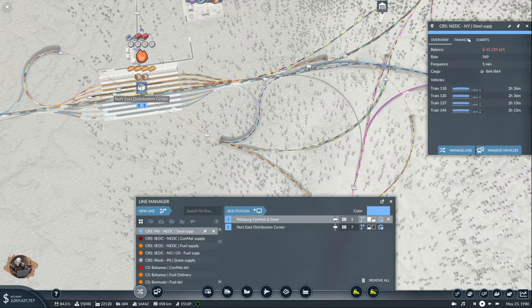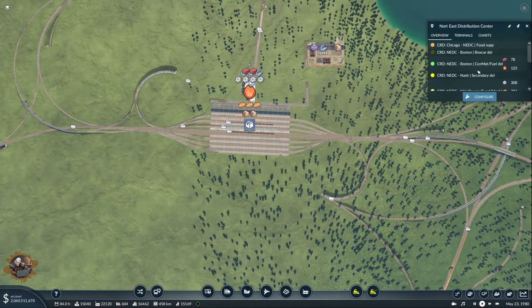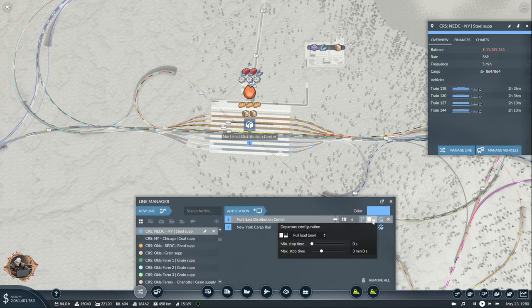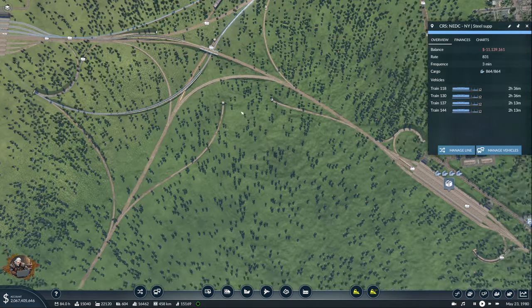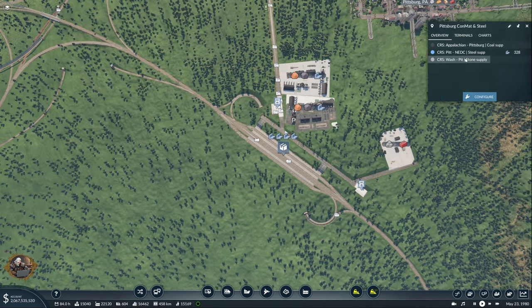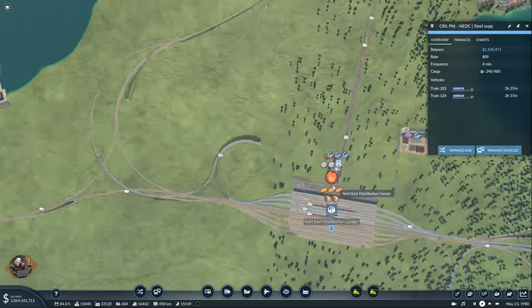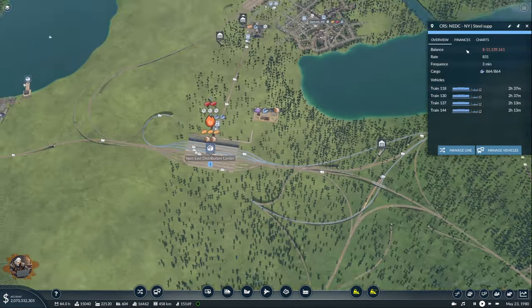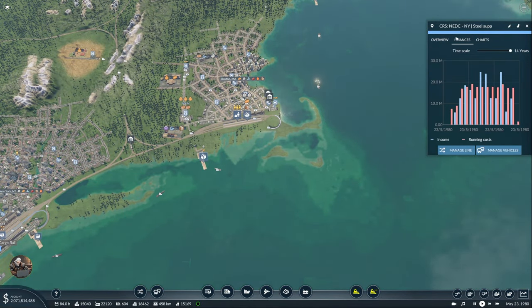NEDC New York now delivering — that one is not working very well, I do not know why. Does it have any steel here? If we change it, I don't think anything will change. Anyhow, something is totally wrong here. I don't know what — maybe this one was not delivering steel properly. We are delivering steel from NEDC to New York, and I am not making money on it right now, which I do not like.